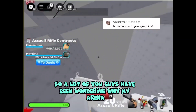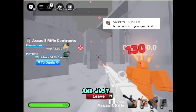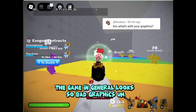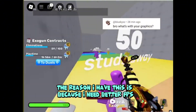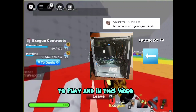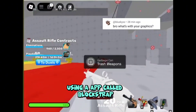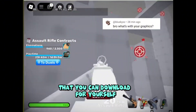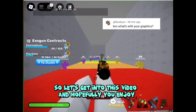A lot of you guys have been wondering why my arena, and just the game in general, looks so bad graphics. The reason I have this is because I need better FPS to play, and in this video I'll show you why and how using an app called Bloxtrap that you can download for yourself. Let's get into this video, and hopefully you enjoy.